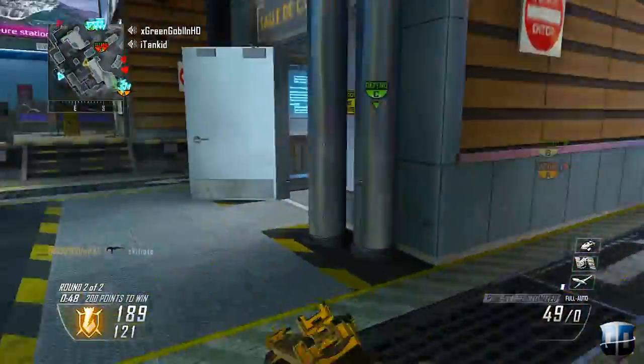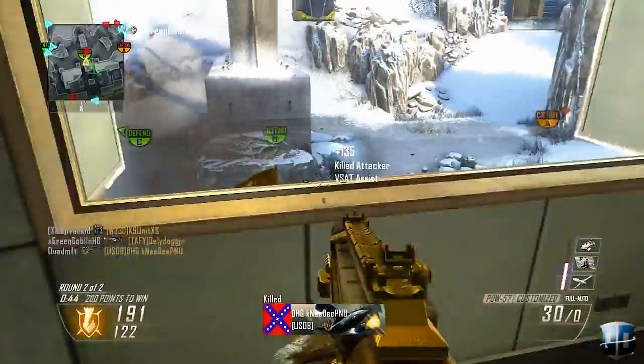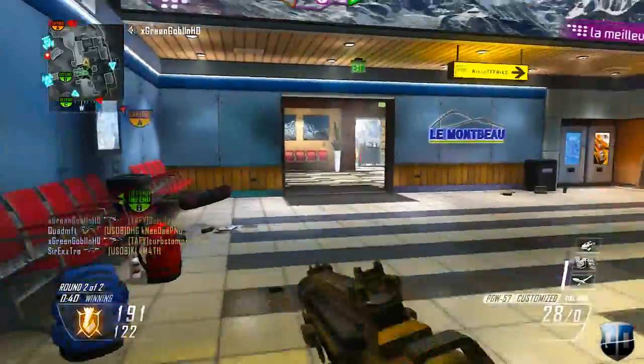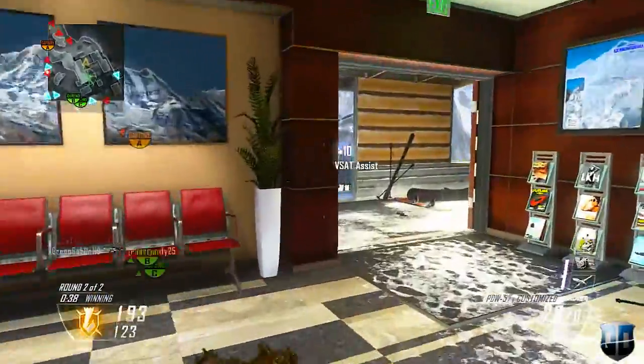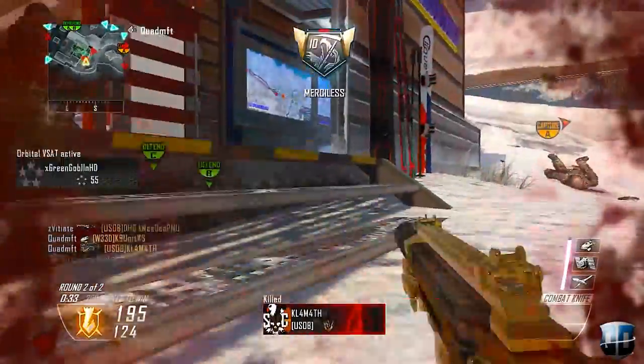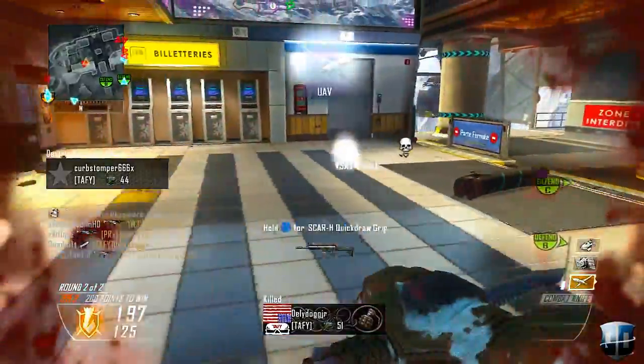This map is a different type of map — it's really open yet really tight at the same time. You definitely want to rock a submachine gun or an assault rifle. Considering they recently buffed assault rifles, I definitely suggest using one. Play the corners; don't rush around every corner thinking you can own everyone, because this map has some twists and turns.